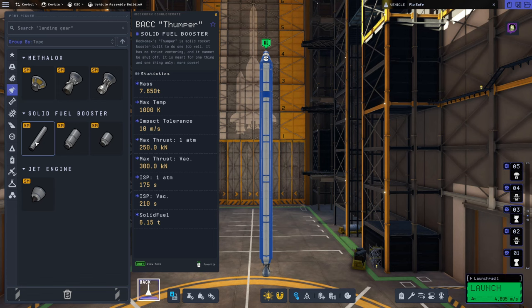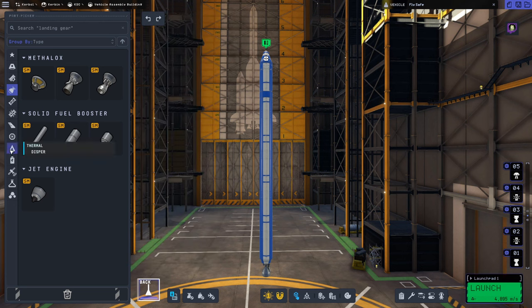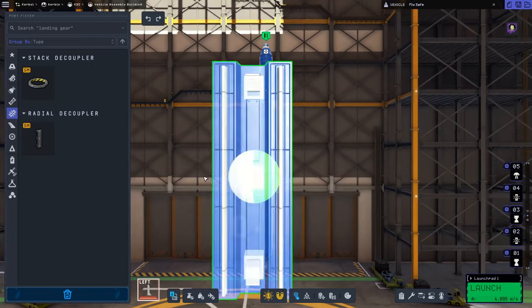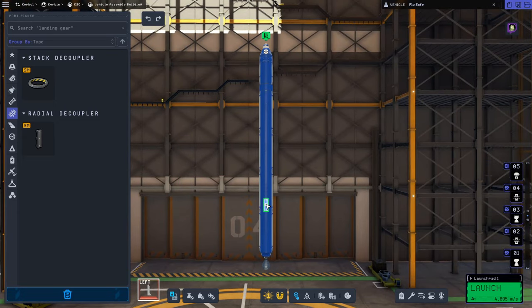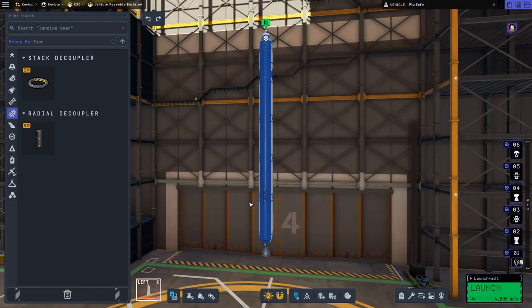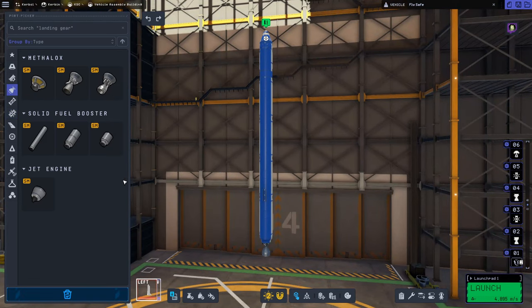The solid boosters give us 250 kilonewtons of thrust at one atmosphere, so strapping two of them on should give us enough to get vertical and up into the air. We're going to put on radial decouplers — these let us decouple things from the side of the rocket rather than separated vertical stacks. We'll hit the X key to turn on symmetry mode, get two-times symmetry, and place our decouplers just above our last fuel tank. Then we'll grab the Thumper solid fuel booster and attach those to the decouplers.